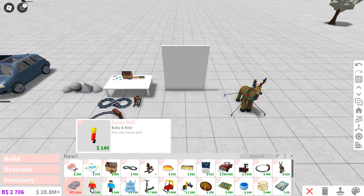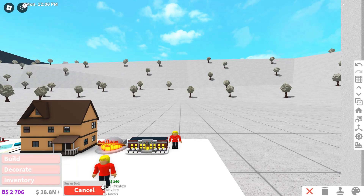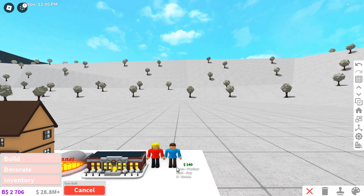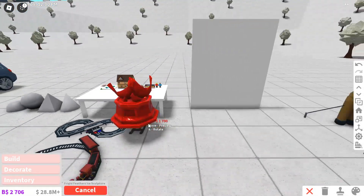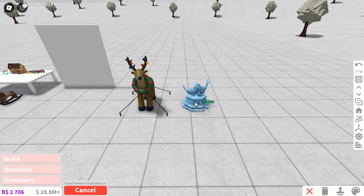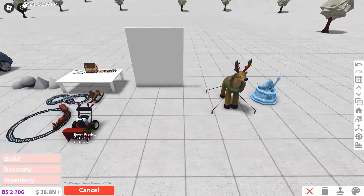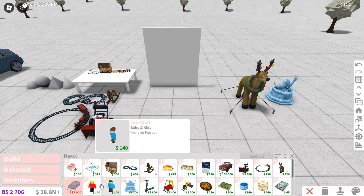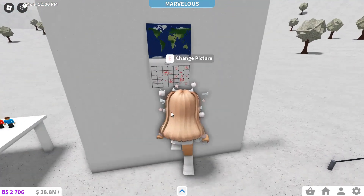Oh my gosh, there's little people — these are dolls. So they added a Susan doll, who works at the furniture store, and Tom, who is on the icon of the game. There's also a frigid feathers ice sculpture, which is expensive but really fancy — I really love this. We also have a snow shooter, so I'm guessing this is like a snowblower. We have a wall calendar, and you can change the picture of it if you want to.